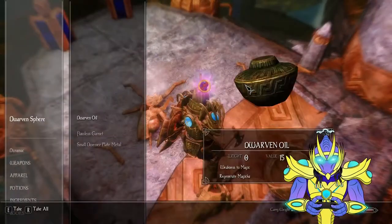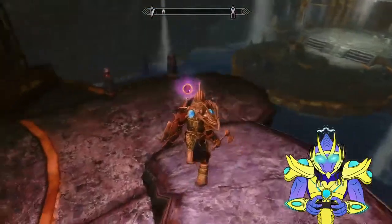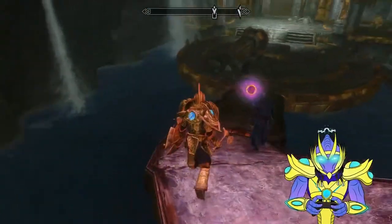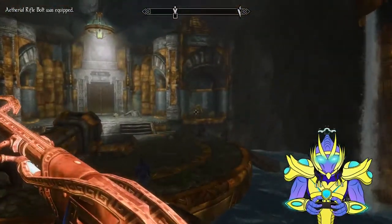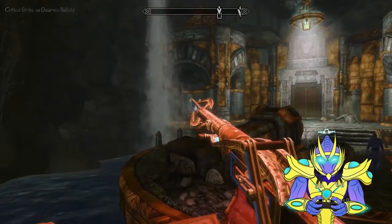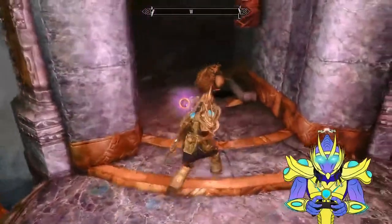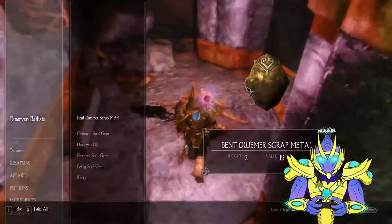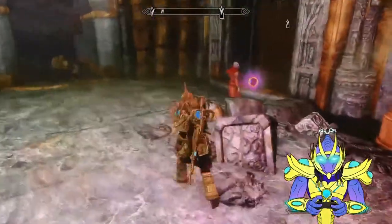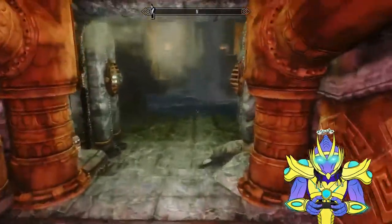Take all that. This sphere — take the plate metal too. So we've lowered the water even more. Now we can come over this way. There's stuff over there too. Let's take out these bad boys. Boom — easy peasy. Let's grab their loot. Activate this control switch to the aqueduct. Kind of strange to have an aqueduct in the city that's literally underwater, but okay.